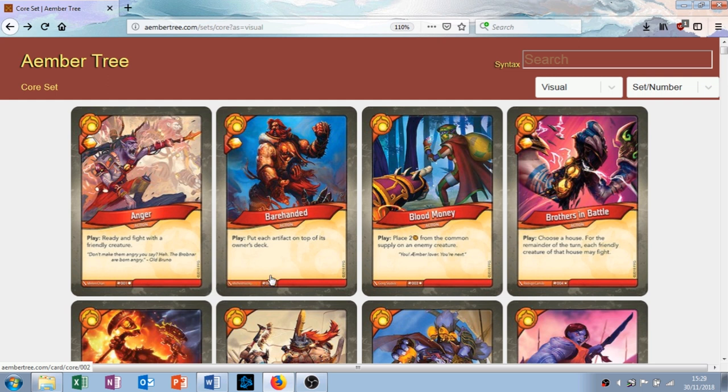The next card is called Barehanded. It has the play ability: put each artifact on top of its owner's deck, and it gives you an amber when you play it. This is really good or really bad. If you have lots of artifacts, it's kind of terrible. If they have lots and you have none, it's great. It gives you an amber whatever. If you know you've got it in your deck, you can play around it a little bit by waiting until you've played it before you play your artifacts, but I don't like this card. It's also rare, so you're going to feel a little bit bad if you get it.